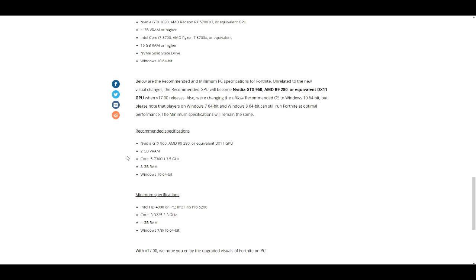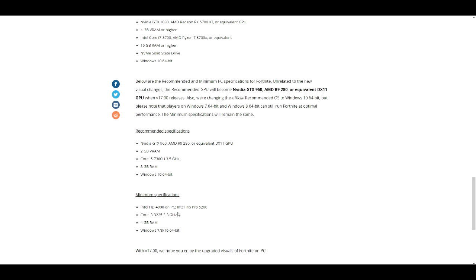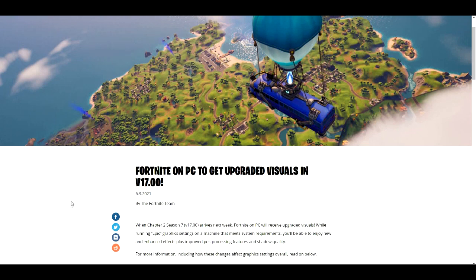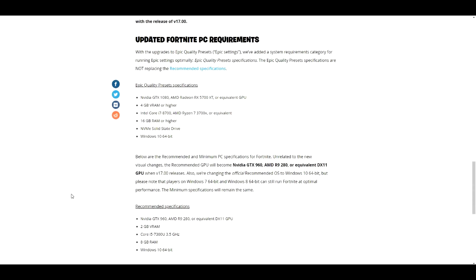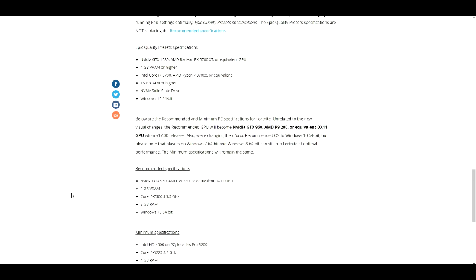The recommended setting means it won't glitch when you're playing Fortnite. For the minimum requirement — the lowest — you need an Intel HD 4000 or Intel Iris Pro 5200, a Core i3 at 3.3 gigahertz, 4 gigabytes of RAM, and Windows 7, 8, or 10 64-bit. You need to have this to run Fortnite Season 7, because they're upgrading the graphics and it looks like they'll update requirements again next week.